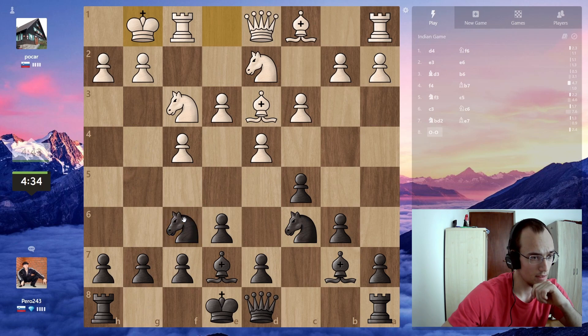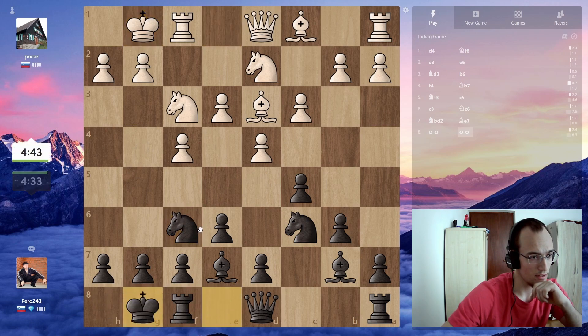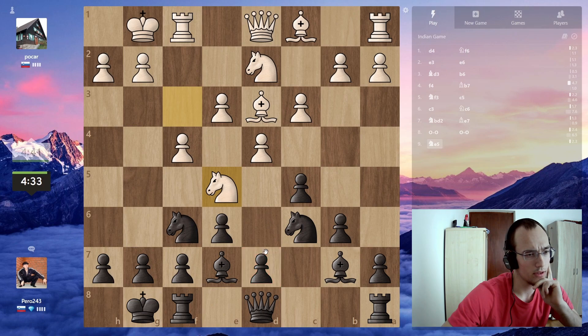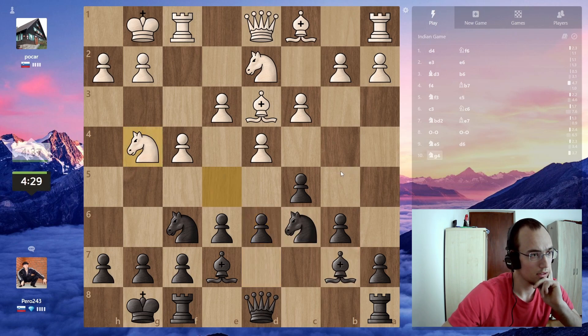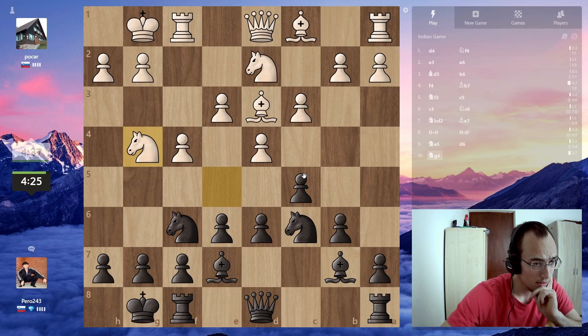Let's just castle. I don't want to push this pawn because I want to be able to control this square. I'm not gonna take as that gives his queen access. Let me go — I don't know — maybe this here.